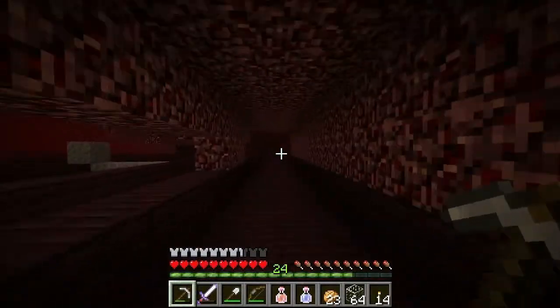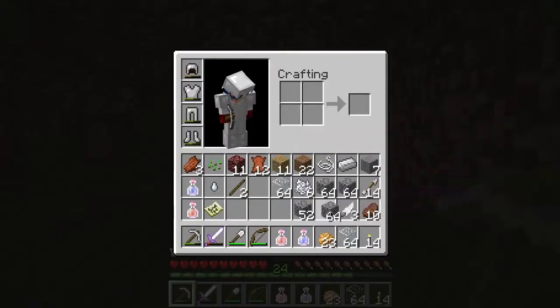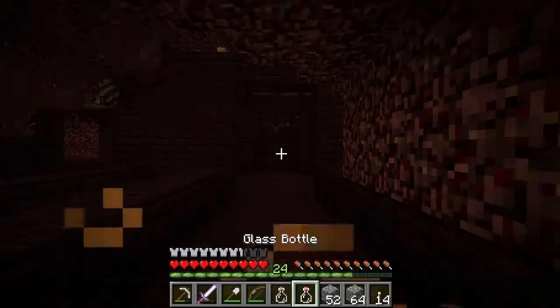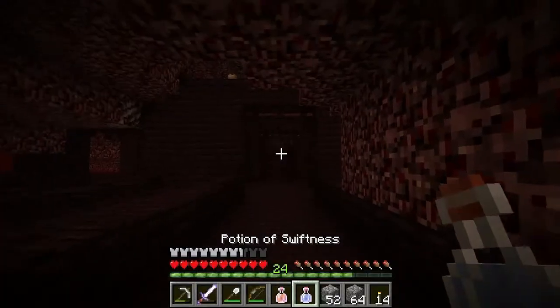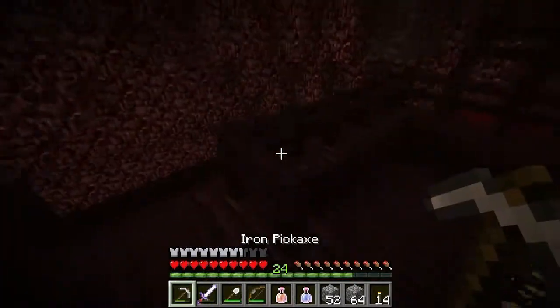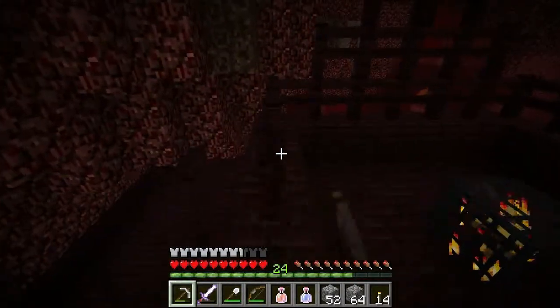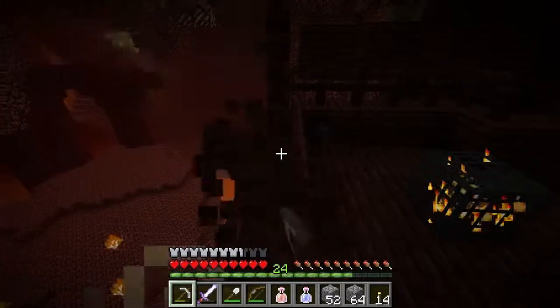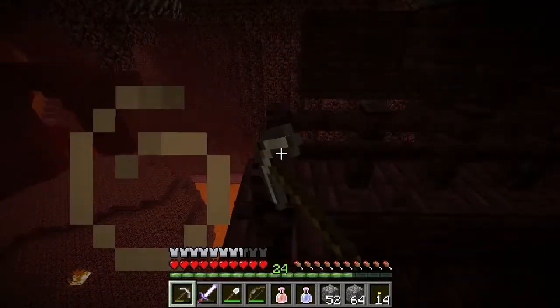So what we're going to do first — get some blocks — we're going to take our fire resistance potions and swiftness potion. What we're going to do now is just basically clear some of this nether fence away. We're going to make a 9x9x3 deep box pretty much around these guys.